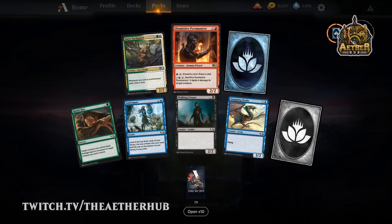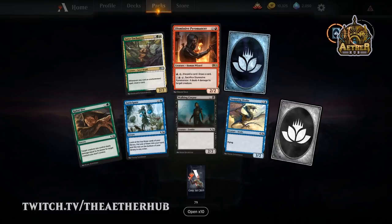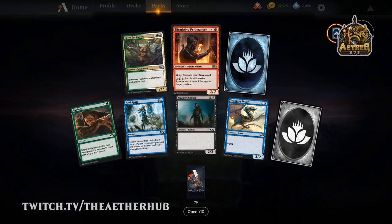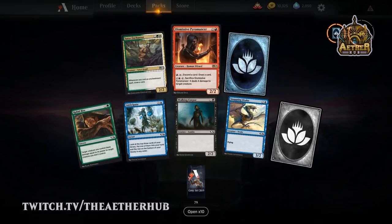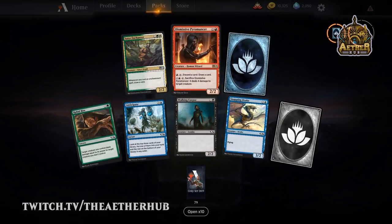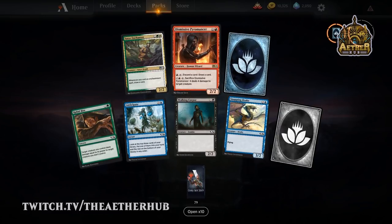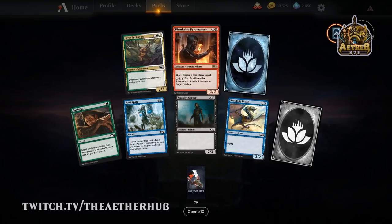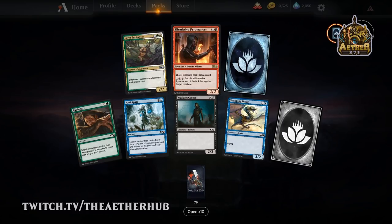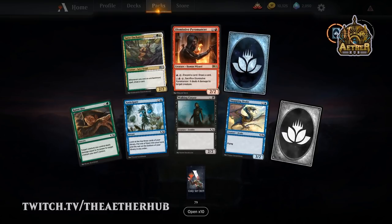Even the sacrificing himself to deal four damage is super relevant. But outside of it being a wizard, this card was designed strongly for limited play. On the other hand, Satyr Enchanter just hasn't paid off for me at all. I want to make the enchantments deck work, but it's just too slow — three mana for a 2/2 that's a dual cost, and I never find that I can get quite enough enchantments.